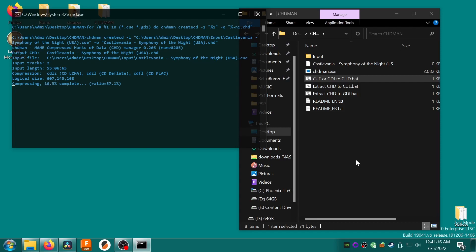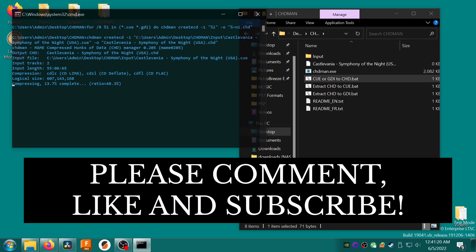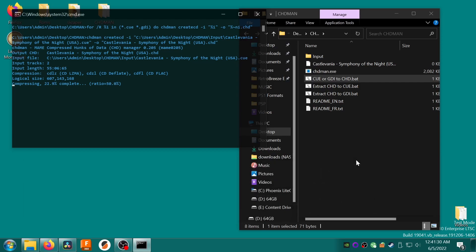When all of your games are in the Input folder, double-click the cue-or-gdi-to-chd.bat file and make sure you choose the right one. The program will open a terminal window and will begin converting all of your games one by one. This can take some serious time depending on how many games you're converting. The software essentially scans its current folder and any subfolders for any and all .cue or .gdi files and automatically compresses them without requiring you to do anything further. You may want to clear out the Input folder after you're done so that next time it doesn't try to convert the same games again.